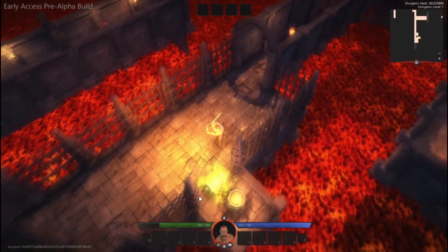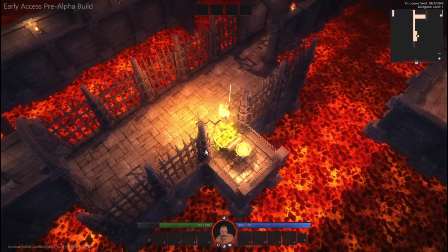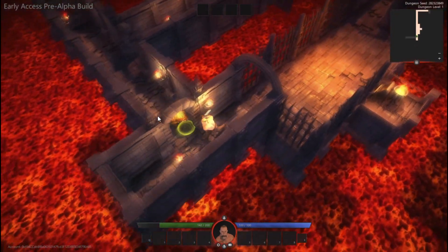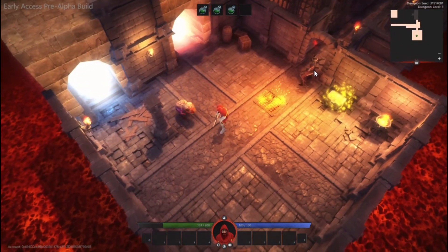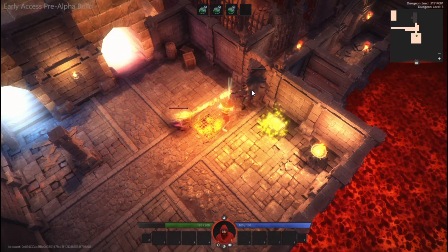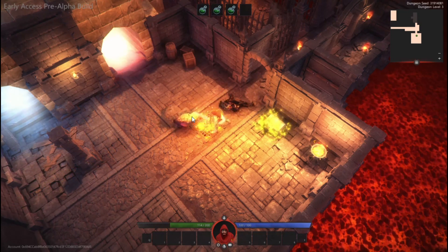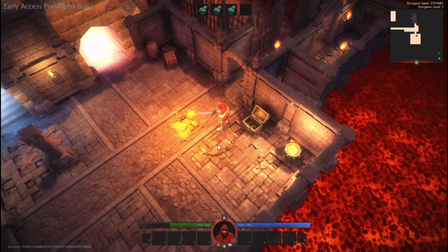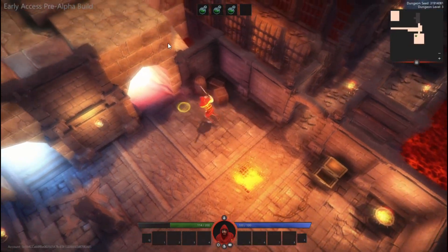This is a hack and slash RPG so your primary objective is to fight increasingly difficult enemies while opening chests and trying to find rare loot, making it as far as you can floor after floor trying to survive. Currently the only way to get items in this game is from chests — the enemies do not drop anything — and the only things I have found from chests so far have been weapons as well as potions.